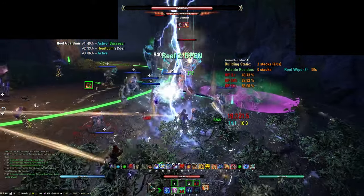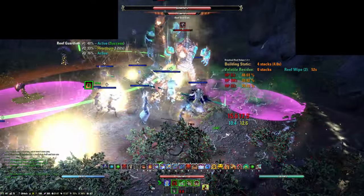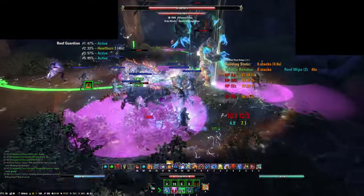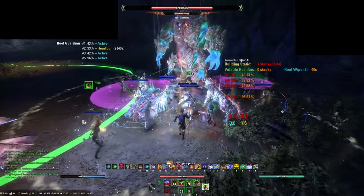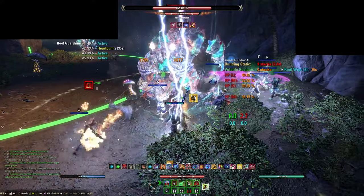The Large Reef Guardian will spawn the first Medium Guardian at 80%. Groups tend to either move the Largest Reef Guardian away while killing the Medium and Small copies before doing damage to the Large Guardian again. This is to always have a maximum of 3 Guardians. If, however, the group has high enough DPS, you may be able to keep all the Guardians stacked and kill a few of them before they move to their channel ability.